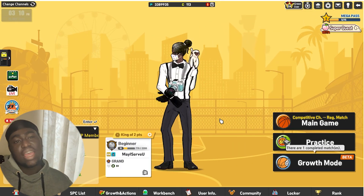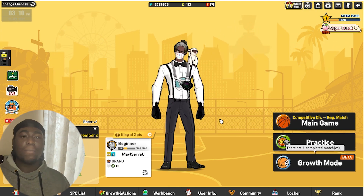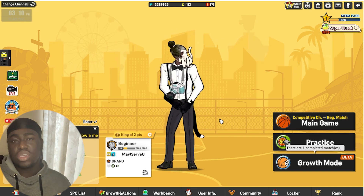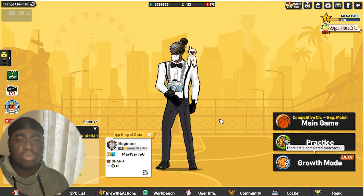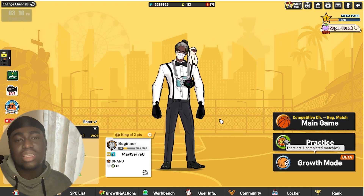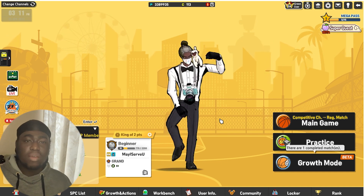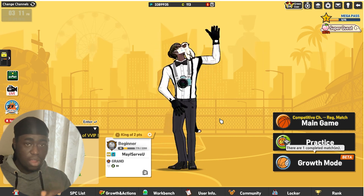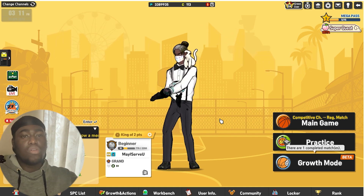So right here we have my SW. His name is May I Serve You — many of you guys have probably bumped into me already. I'm making this video for everybody so everyone can use this template to make their SW. First and foremost, what is the SW position? What's the purpose of picking that position? The SW position is the street ball style — the Kyrie style of dribbling and getting yourself open with dribbles.